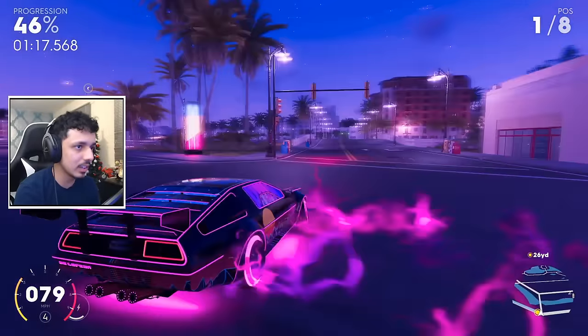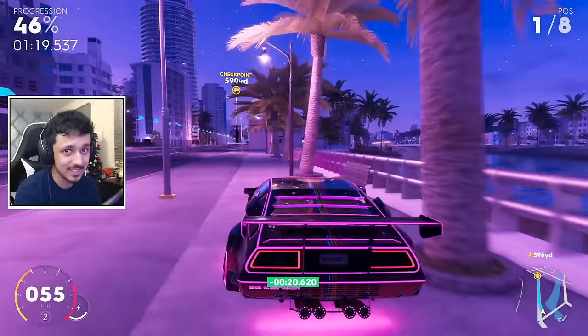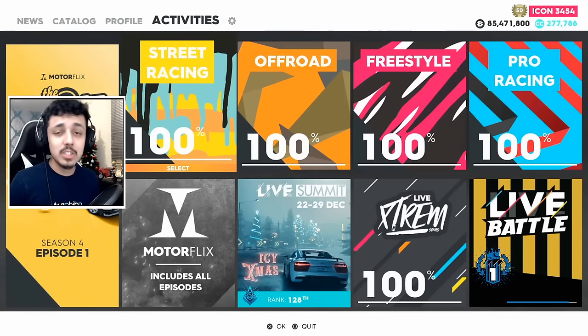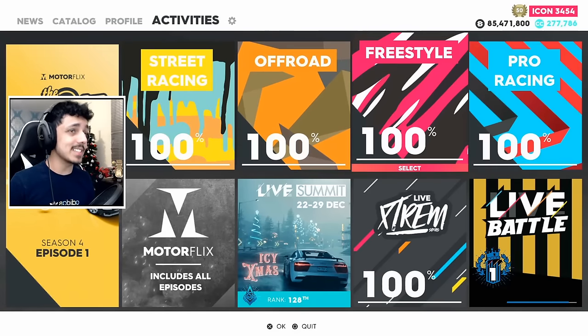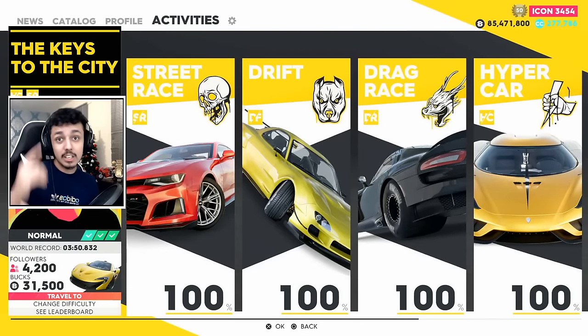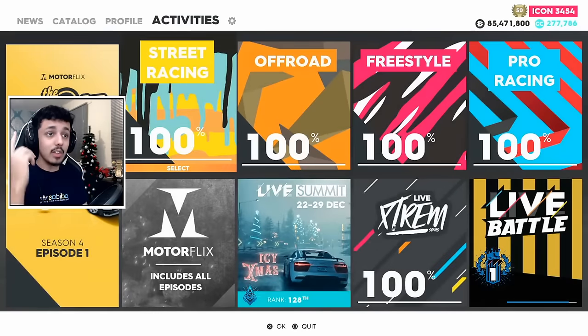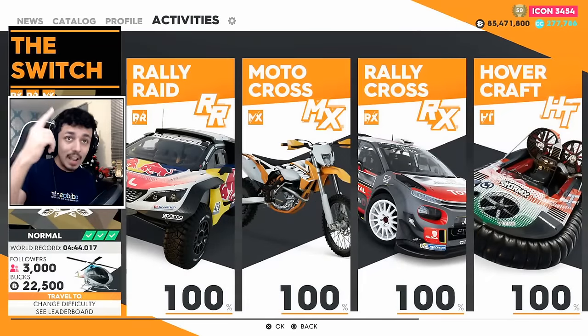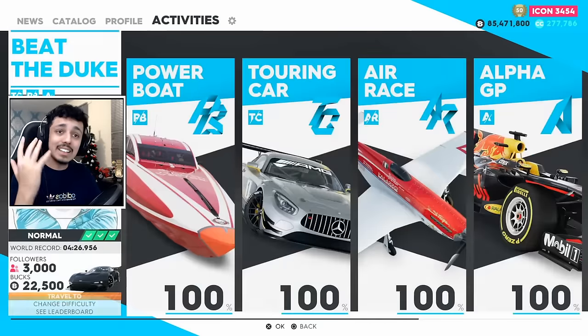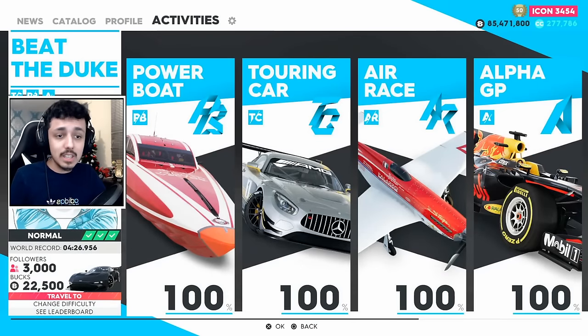Those are all the cars you can unlock through playing events. As I said, with completion in Rally Raid, that applies to all of them - you want to begin completing races in each and every spec. When you get to 50% completion, you unlock the boss event. These are events where you take on your rival throughout the spec, meaning Tuck, Sophia, Tio, and Clarence.